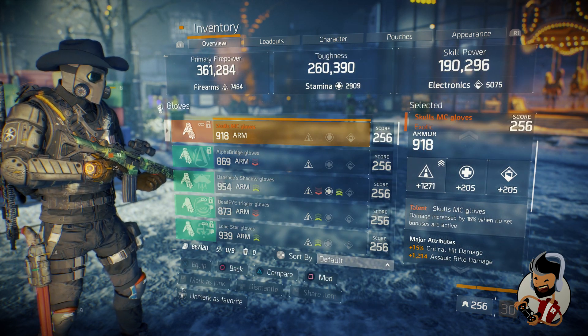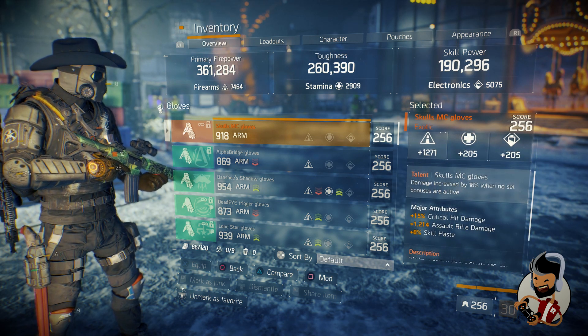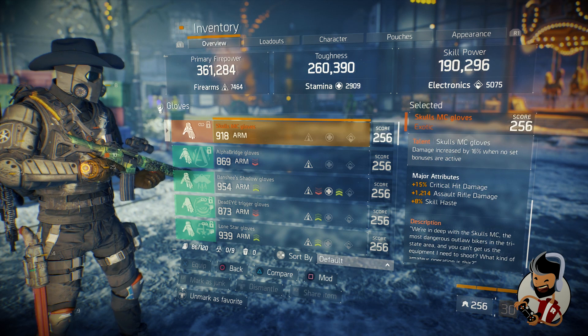My gloves are the same MC gloves, rolled on Firearm 12,071, critical damage, assault rifle damage, Skill Haste at 8%. I'm missing 1% — it should be 9% — but I'm good with it.